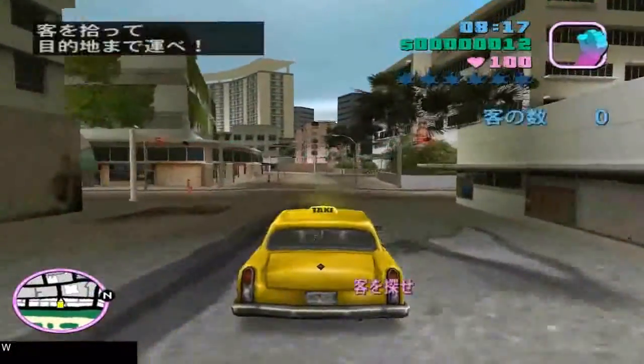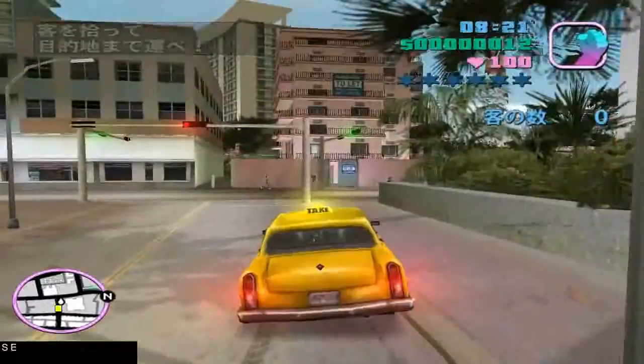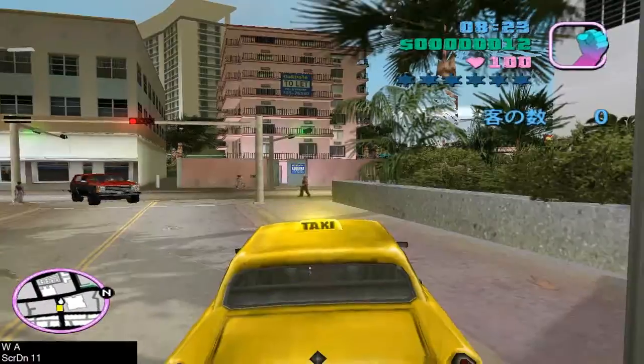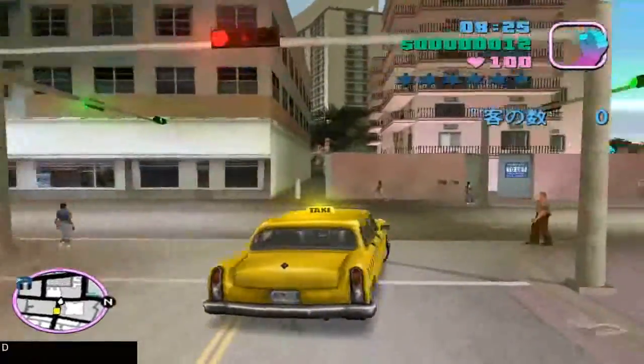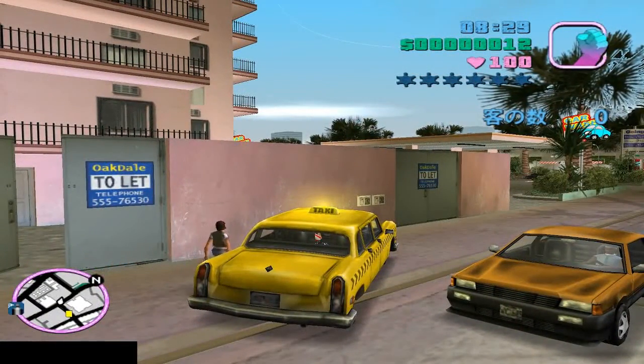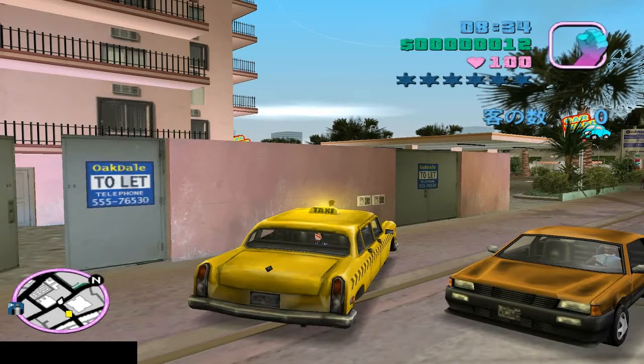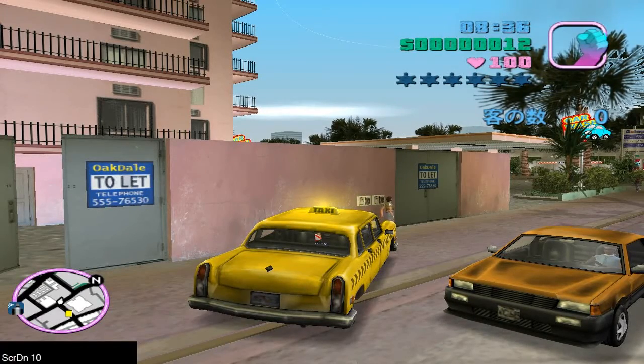So we start the taxi side mission, but the thing is it'll instantly cancel when you get out. There's actually a taxi right there you could have taken if you had known, but nobody will know until they get there. So yeah, you start taxi, and because it'll actually instantly fail when you get out, you have to try to get around it, which you can do by holding the middle mouse button.